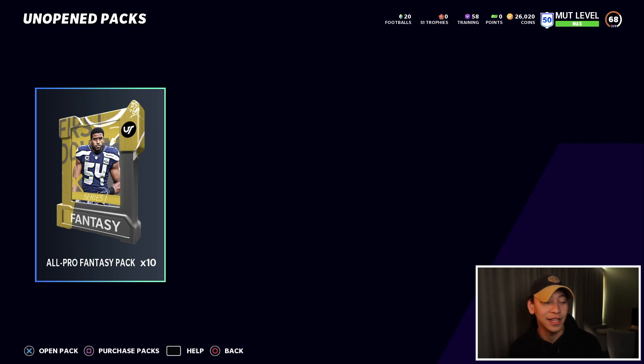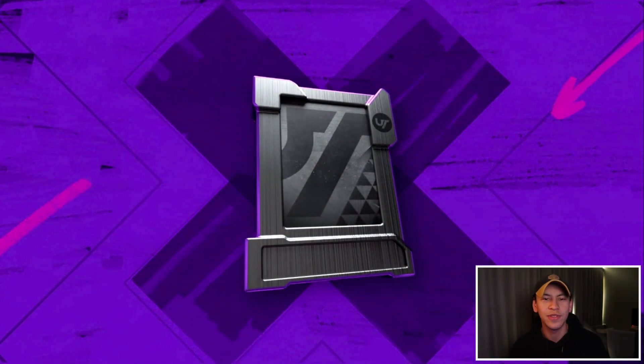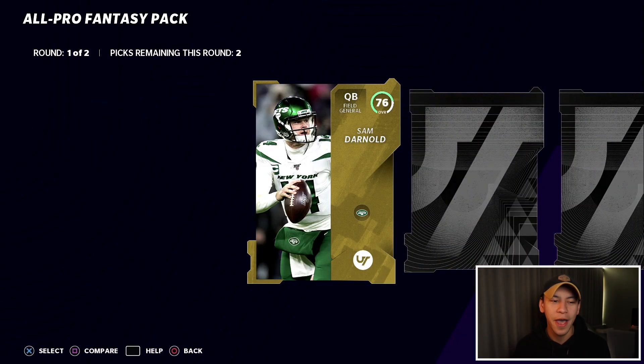We have 10 all-pro fantasy packs. These have been the best packs I've opened all year long — I've pretty much made profit every single time I've opened them. We're going to dive in and see if we can pull something glitchy. My highest overall pull this year is still only an 85, so an 86, 87, or a glitchy 91 LTD — I'll take whatever I can.